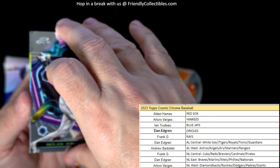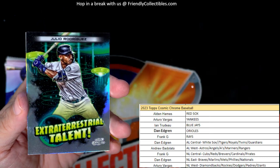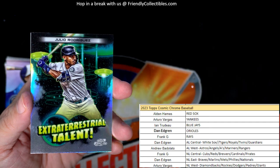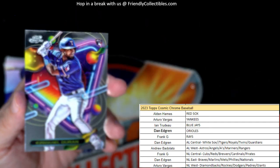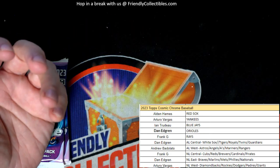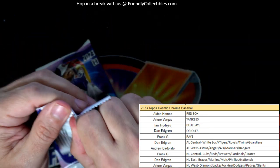Nolan Jones — Corey Lee, Corey Lee Extraterrestrial Talent, J-Rod — okay, going out to Andrew B, coming out to you. And then we have three packs left.